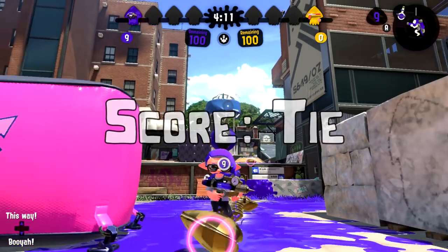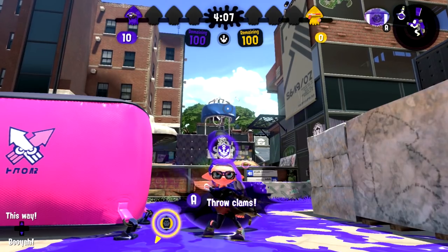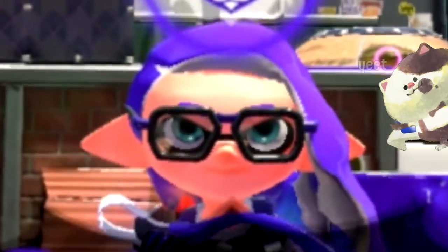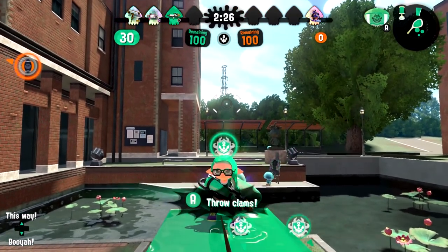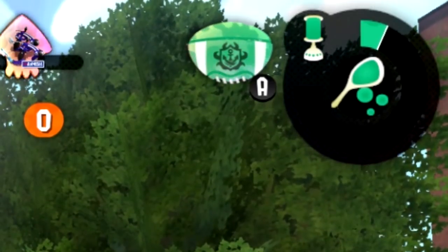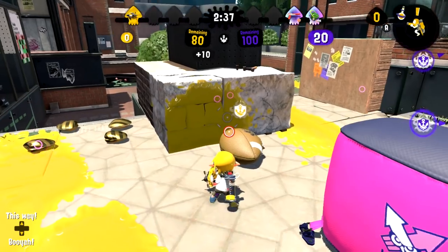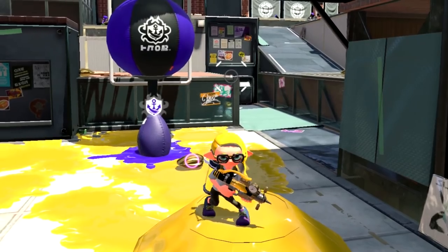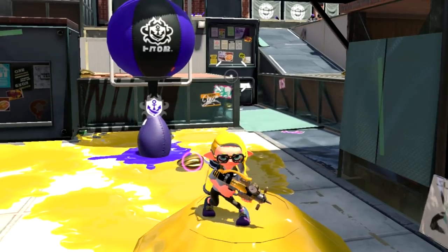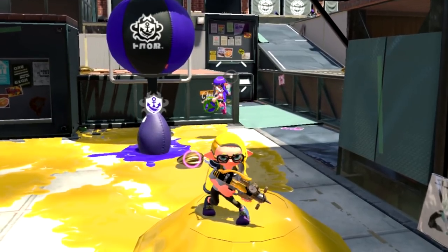Power clam charge during a tie. This usually happens at the start of the game, since once a team scores, no more ties are allowed. During a tie, the only time you can charge your special with a power clam is if the other team has no power clams. By no clams, I mean no player is holding a power clam — while the power clam is on the ground and not held by a player, the charge effect will not activate. So as soon as both teams have a power clam, the charging stops on both sides.